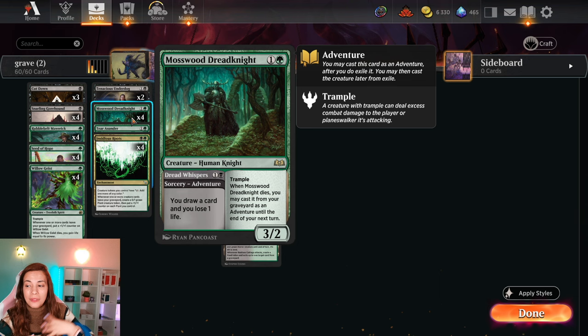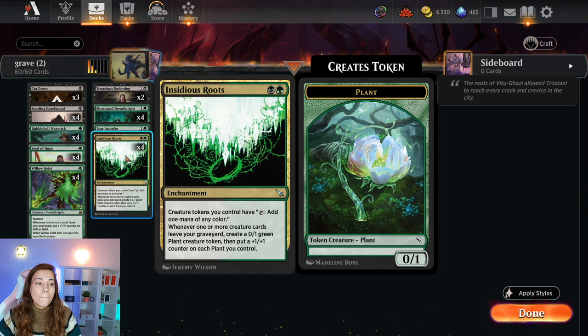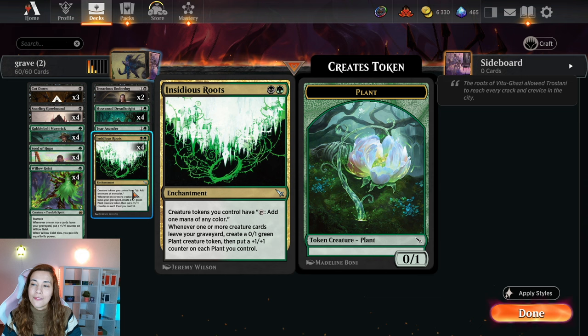We have one Tirashandr and four Insidious Roots. This is the heart of the deck — the inspiration. It's a two-mana enchantment and it's even uncommon. Creature tokens you control have 'add one mana of any color' if you tap them. Whenever one or more creature cards leave your graveyard, you create a zero-one plant creature token, then put a plus-one plus-one counter on each plant you control. The idea is you make a bunch of plants, the plants give you mana, and your plants will grow. But how do we make our plants give mana instantly? They have summoning sickness — but for that we have the savior, Tivar, because you may activate abilities of creatures you control as though those creatures had haste. So our plants are immediately able to give us mana to start the roller coaster going.